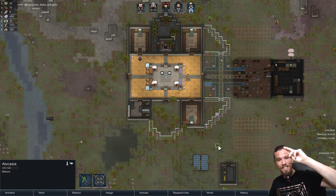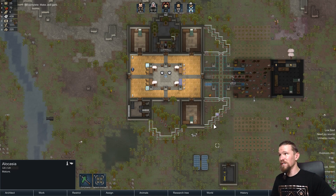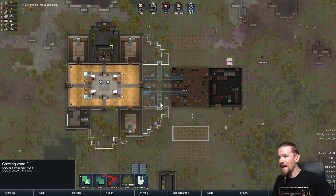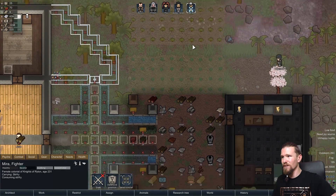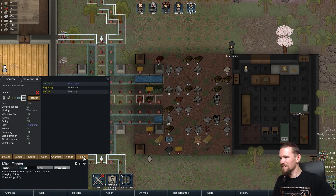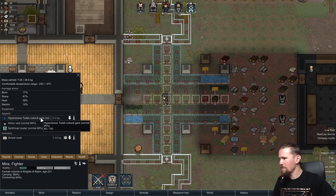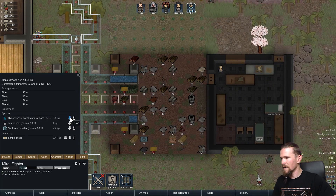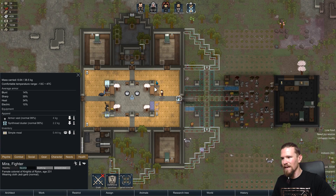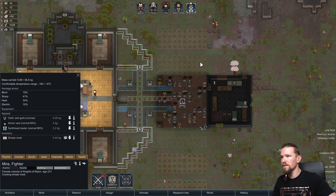Kia ora guys, gals and legionnaires, Rykon here and welcome back to Star Wars: A RimWorld Tale where our Jedi temple is coming together. Mirror has completed the build to create Jedi guards and we've got one down there. We're going to swap out what Mirror is wearing - she's wearing hyperweave Kralik cultural guard - and give her the Jedi gear instead. She's wearing it because she wants to, so we didn't even need to force her.